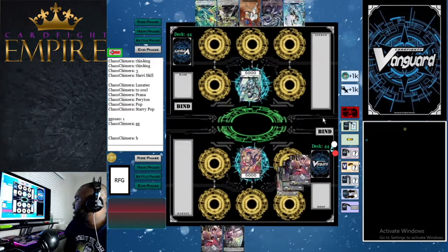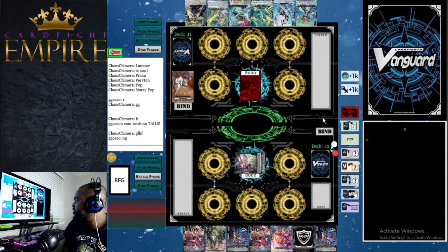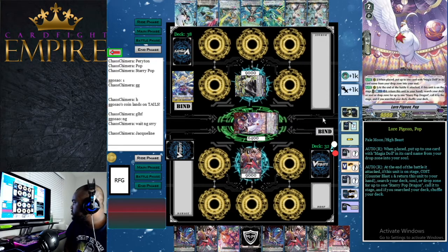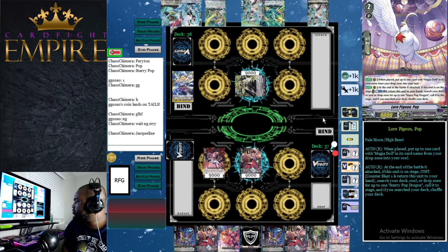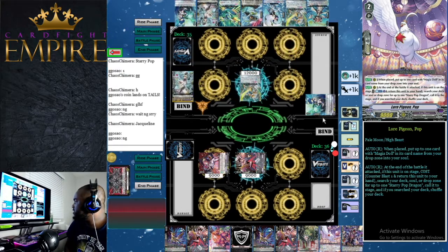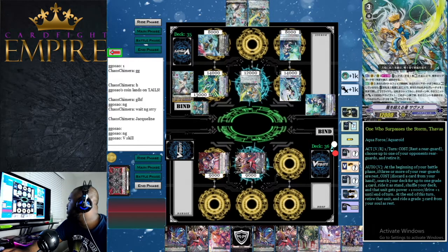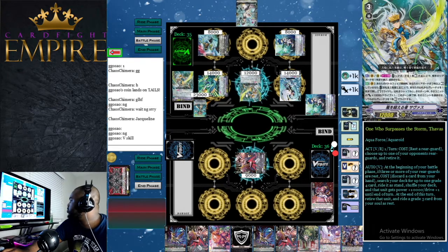Game three is Aquaforce again but this time they go first, riding into Barragios, checking top five and switching to Thavas — so it's the Thavas deck now. We ride into Dark Side Mirror Master looking rough without a grade three. Our opponent checks a heal. We use Jacqueline's skill looking at top seven, get two Magia Doll cards and shove a Prana into soul, call a Prana to rear guard. We attack for nine twice — he blocks the second. He goes for playing Thavas, plays Terrific Coil Dragon and Thanasis, then Light Penguin Soldier giving 5k to Terrific Coil.